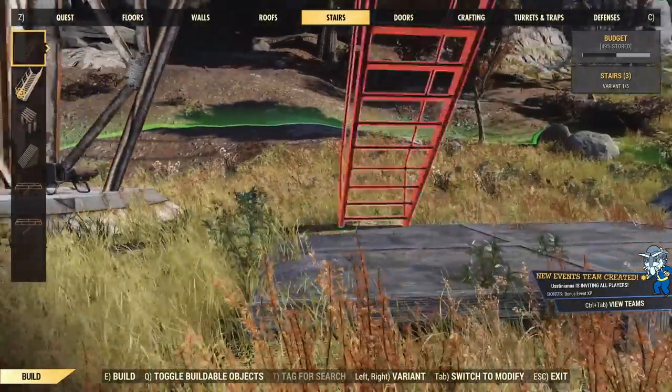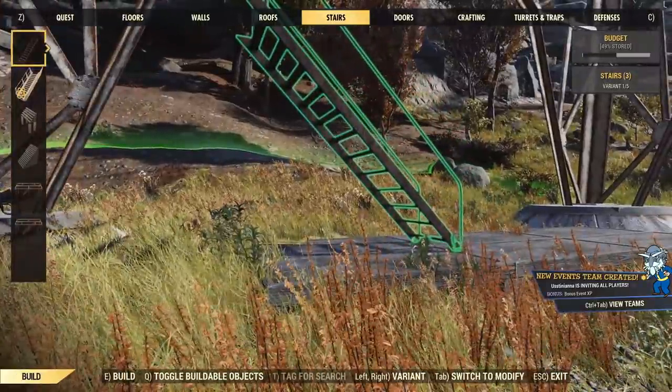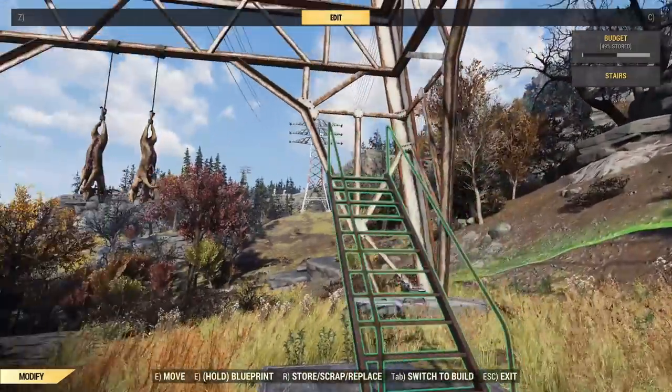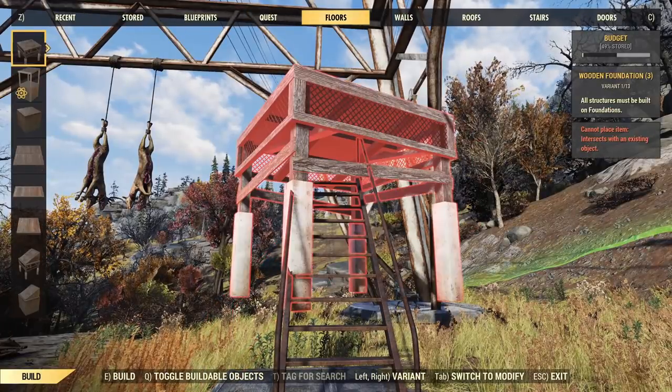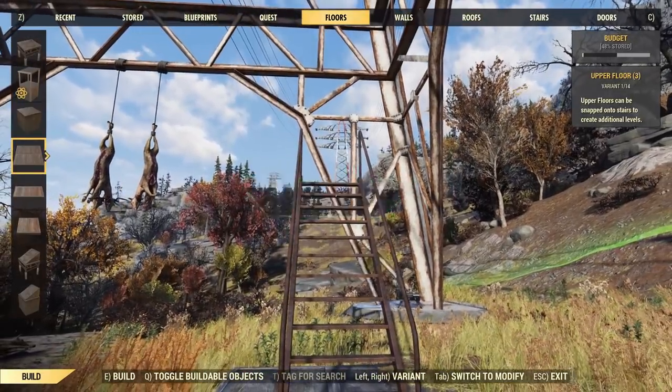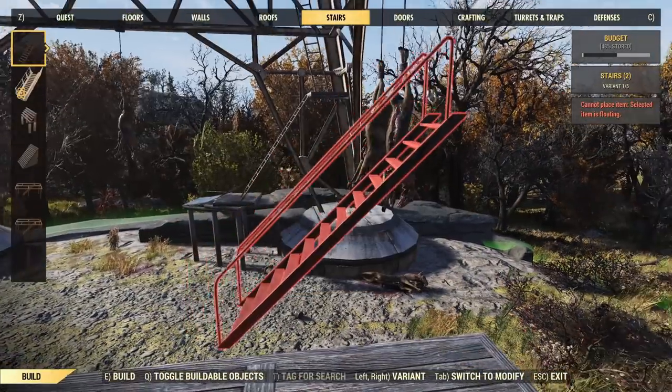Just to double check on this, we're going to do a little bit of confirmation. We've stuck an extra foundation on there, snapped the staircase in, and we should have to go up three floors. When we do, that floor should line up with the foundations below, assuming everything's gone according to plan, and it should be resting quite nicely on those crossbeams.